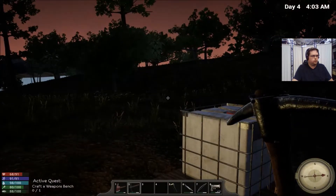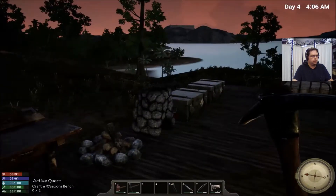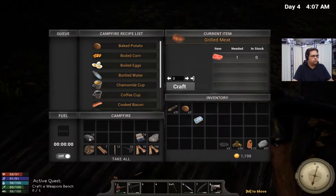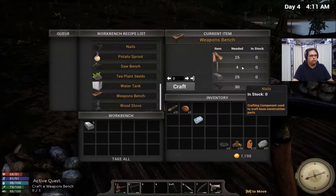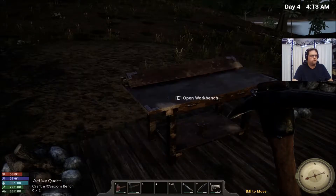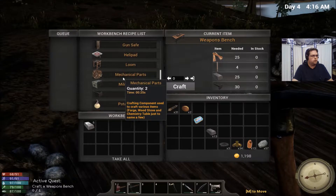Alright, good morning everyone. We got the workbench going last episode, got a little bit of aluminum ingots in it, did a little organization. It wants us to make a weapons workbench. We have plenty of planks and wood pillars but we do not have enough nails and iron ingots, so let's make some nails.